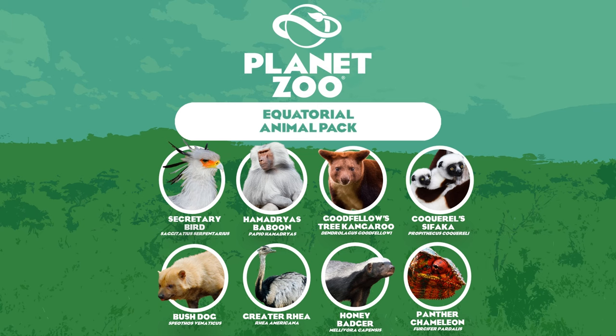All the other animals are very cool additions and this pack is full of very unique rigs. Secretary Bird, Tree Kangaroo, and Sifaka would require a lot of work. I find it funny how Frontier has unintentionally saved a lot of unique animals till the end. Honey Badgers are very similar in movement and behaviour to Wolverines, so not much would have to be changed there. The Rhea could use the Emu rig, and the Panther Chameleon would have some interesting animations. Would you like to see the Equatorial Animal Pack added this year?